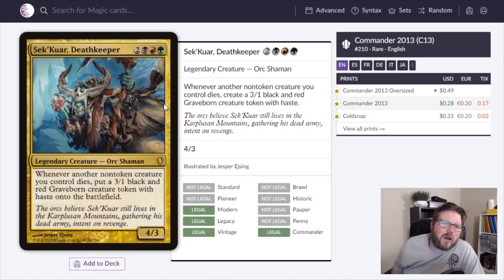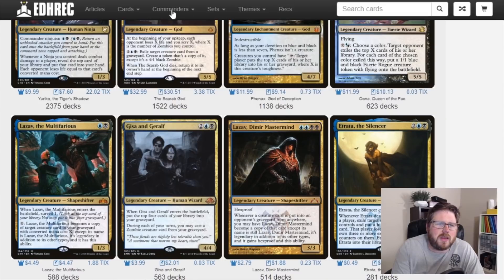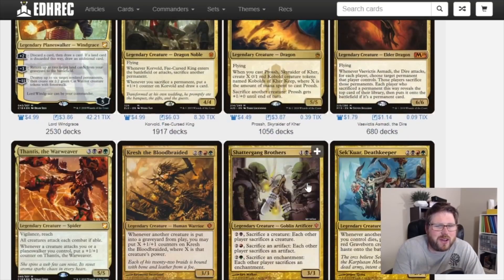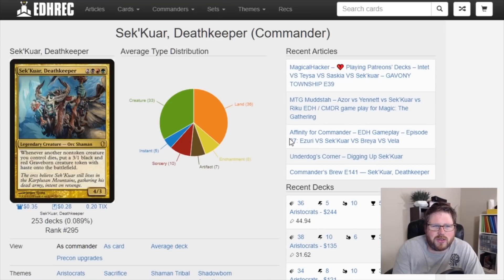This is Sekuar, Death Keeper — two black, red, green for a 4/3 Orc Shaman. It's 28 cents and I think it is so good for the price. Whenever another non-token creature you control dies, create a 3/1 black and red Graveborn creature token with haste. Your creatures die and they don't actually stay dead — Graveborn 3/1s with haste come back in their place.